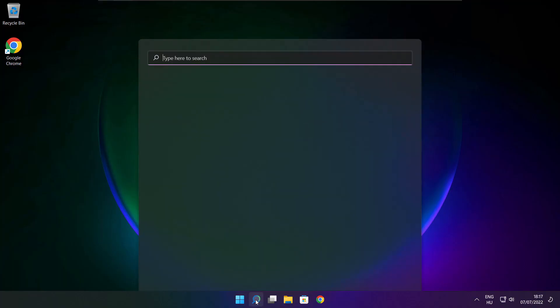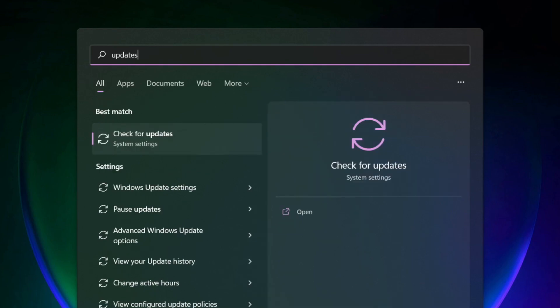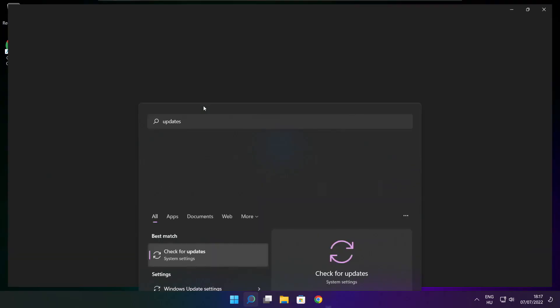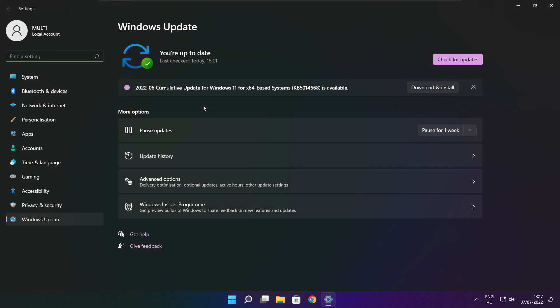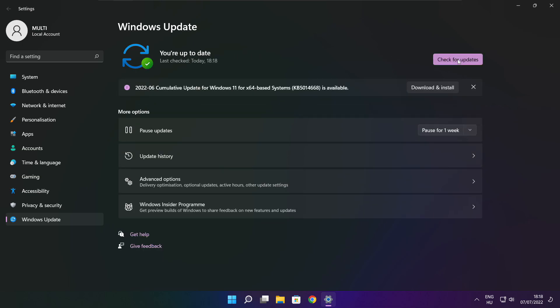If that didn't work, click search bar and type update. Click check for updates. Click check for updates. After completed, click close.